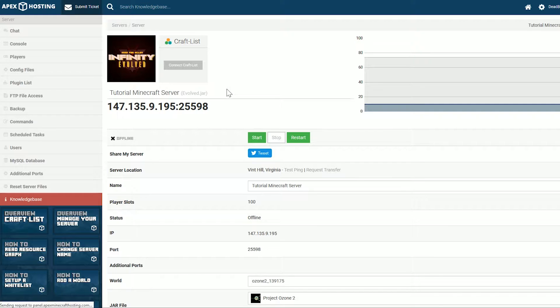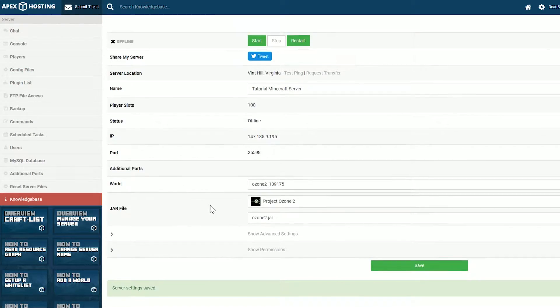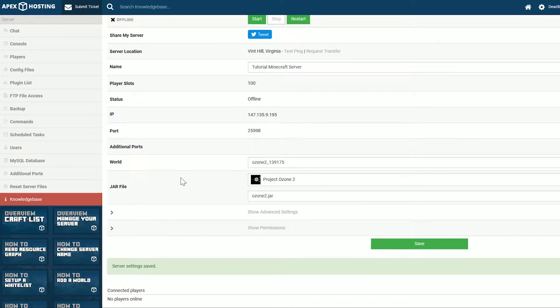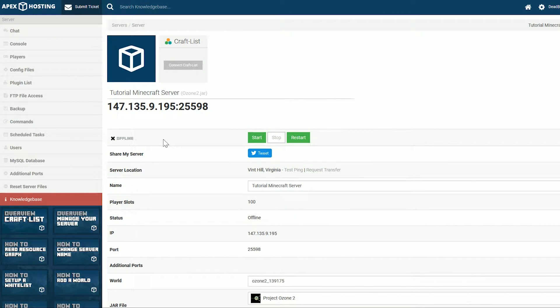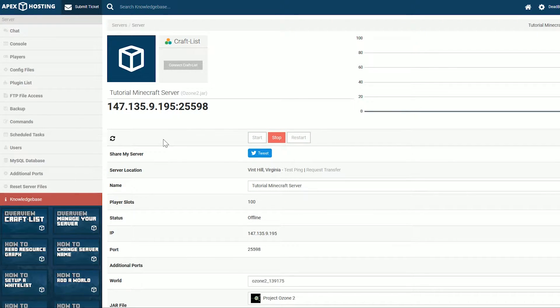Let's go ahead and let that refresh. There we go, the page has now refreshed. As you can see the FTB logo is gone and now it is just the Apex Minecraft Hosting logo. We can come down here and it does say Project Ozone 2. We can go ahead and start the server to get Project Ozone 2 up and running. We do need to download the Twitch launcher specifically to get Project Ozone 2 running so we can play it on our server.